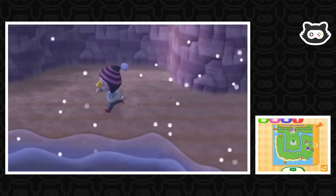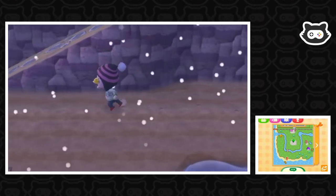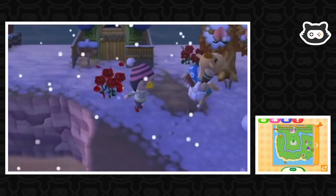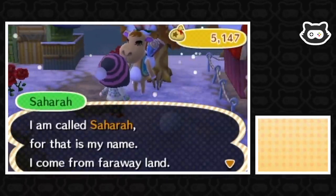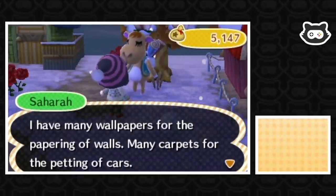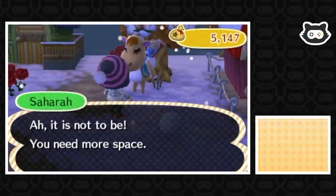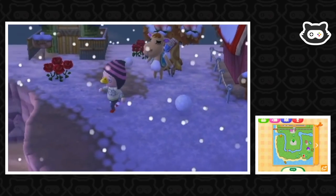Sahara! We're coming to you - no way! We could get a chance to buy our first exclusive piece of flooring or wallpaper. 'I am called Sahara, for that is my name. I come from faraway land. I have many wallpapers for the papering of walls, many carpets for the carpeting of floors.' For 3,000 bells - deal! But we need to make two spaces in our pockets first.